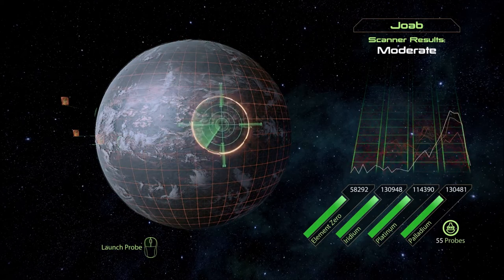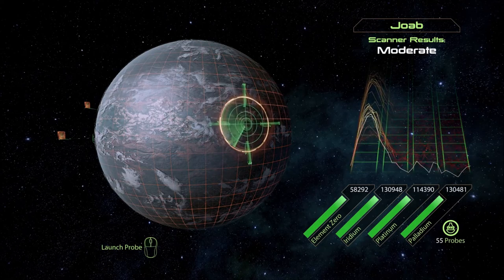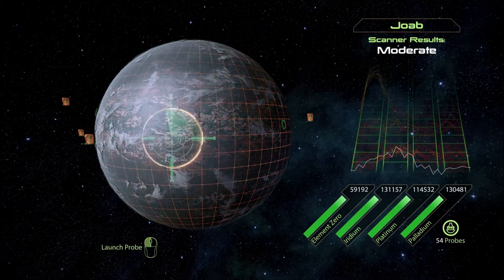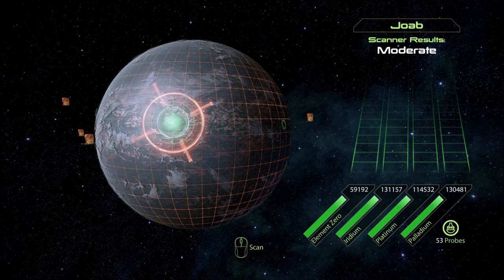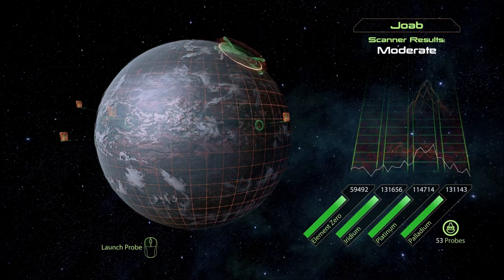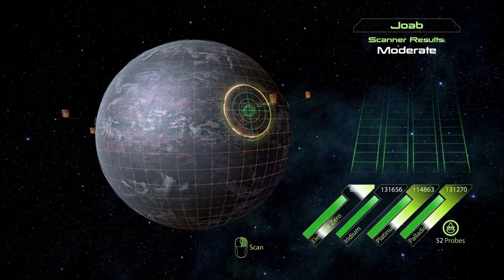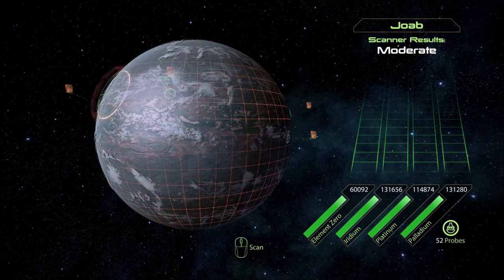Kind of, yeah. Probe away. Hey, we're almost there — a little bit. Probe launched. There's like 400. Nice. Launching probe — we got it, 60k of element zero! Let's see if there's anything more, make another pass around.